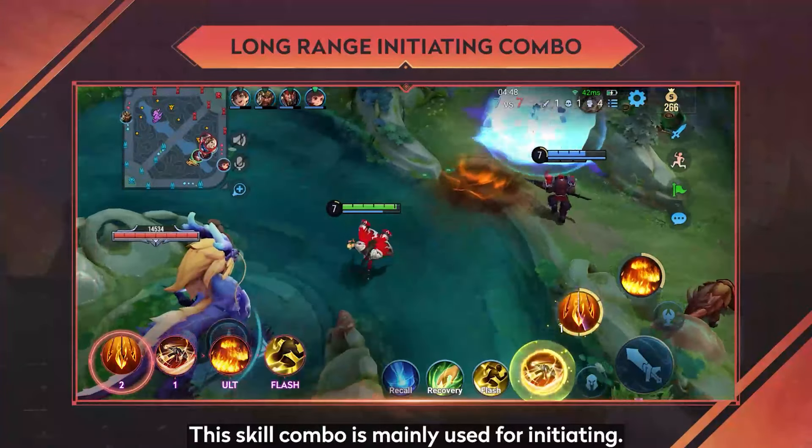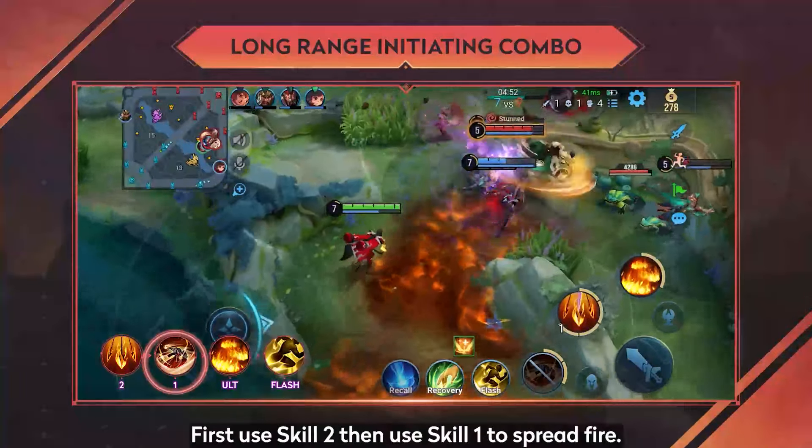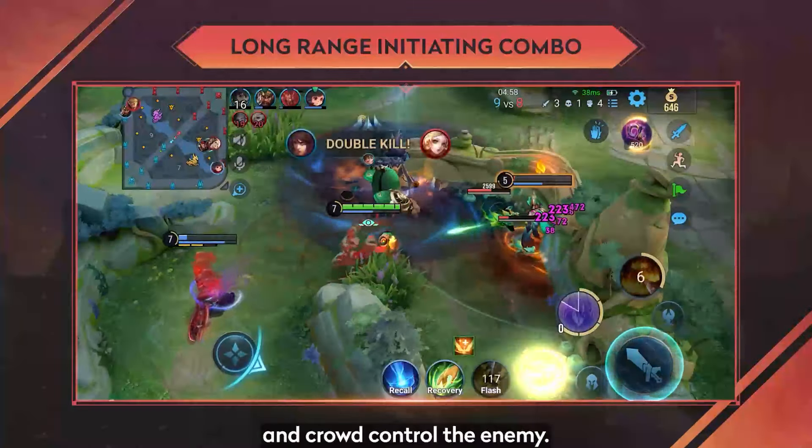This skill combo is mainly used for initiating. First use skill 2, then use skill 1 to spread fire. When it reaches the enemy's position, immediately use ultimate and follow up with a flash to surprise and crowd control the enemy.